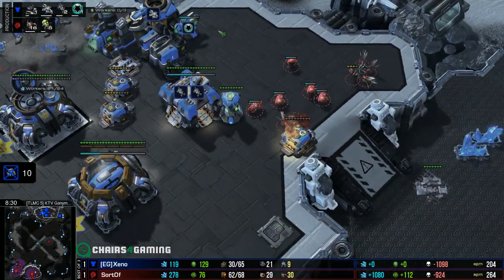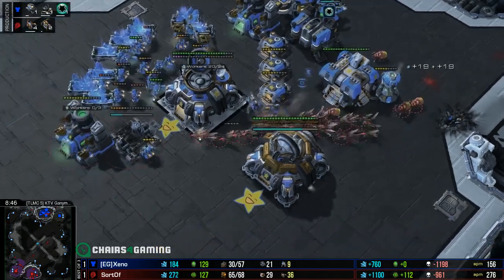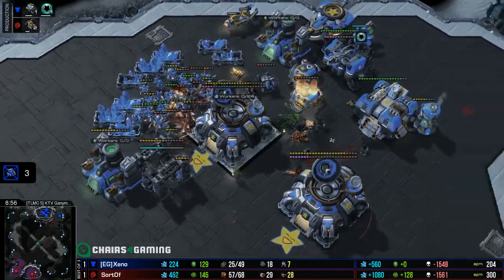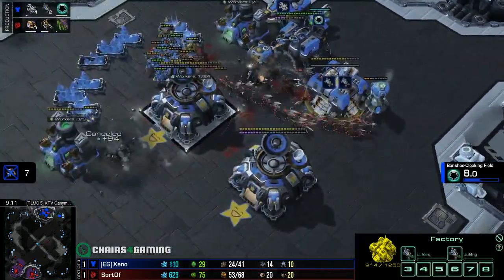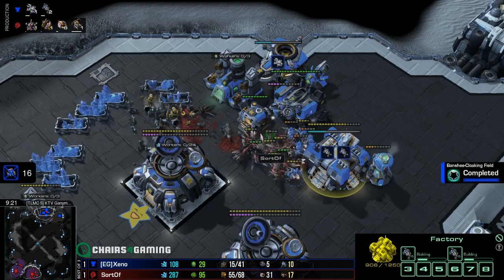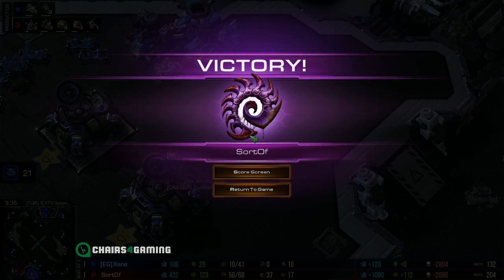XenoCider is on three CCs - crazy to consider. He's trying to use that supply depot wall as an actual wall. The hellions find a nice choke but one pesky baneling ruins it - it worked out not horribly. However he's out of hellions and this one banshee is all he has to hold on with. XenoCider is almost out of this game with five workers barely remaining - he's dead. Zero workers. GG is called, and SortOf ladies and gentlemen takes the series two to one.